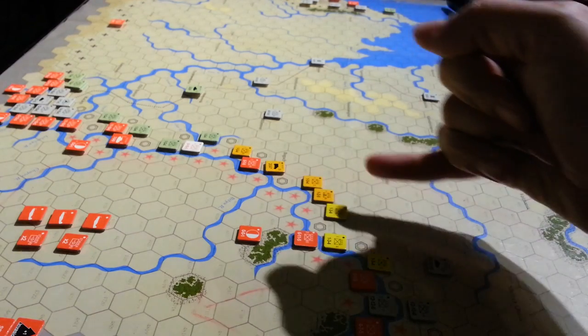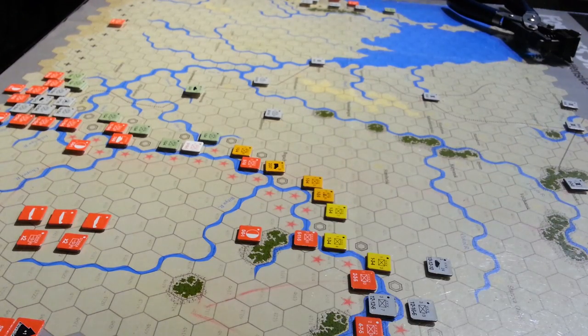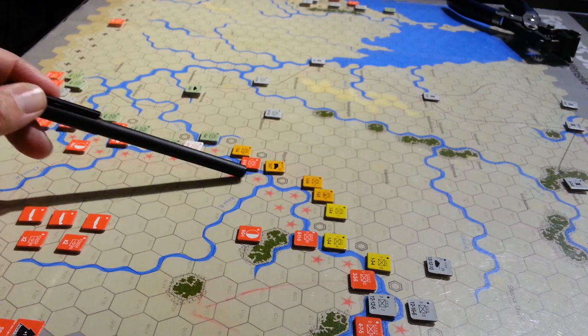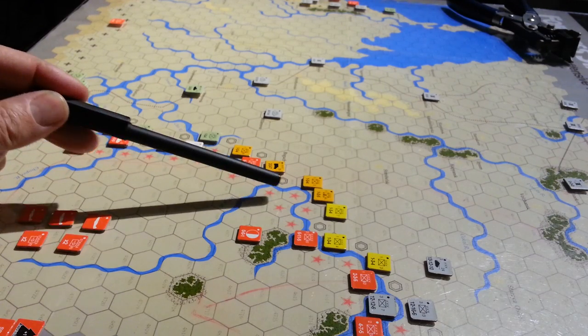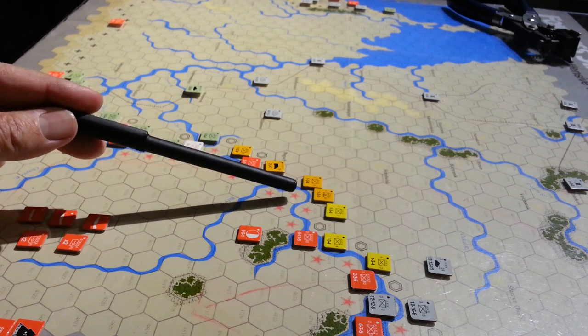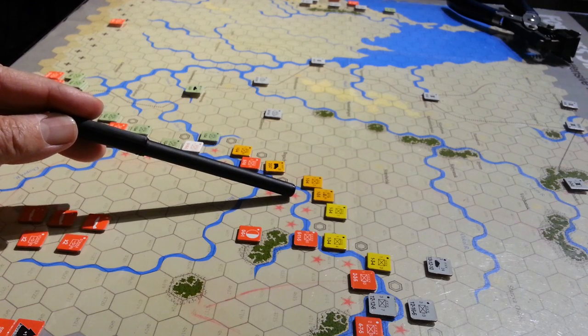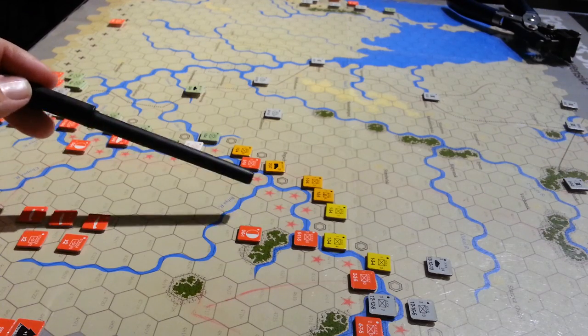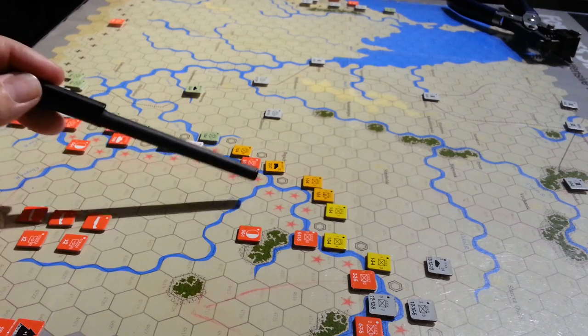I don't think these guys are going to be terribly robust. All these chaps here are all one-steppers, so if they get hit they're going to melt pretty quickly. But this entire area is pretty much vacant. There are entrenchments, and I've got to attack them with a defensive strength of one — but I could get a two to one or three to one attack on that hex and potentially do some damage and put some pressure on the Soviets in this area.